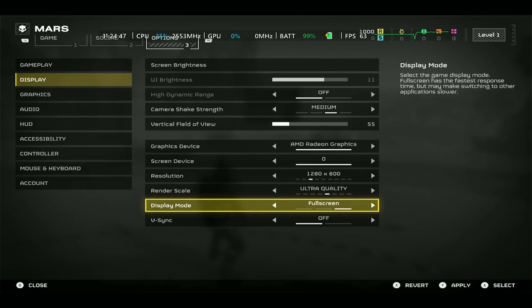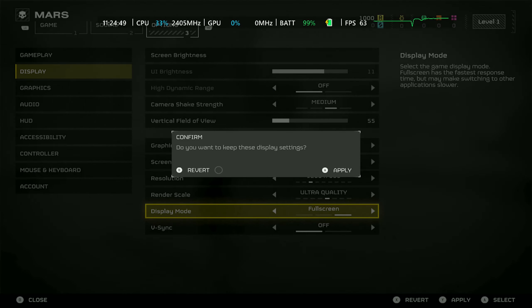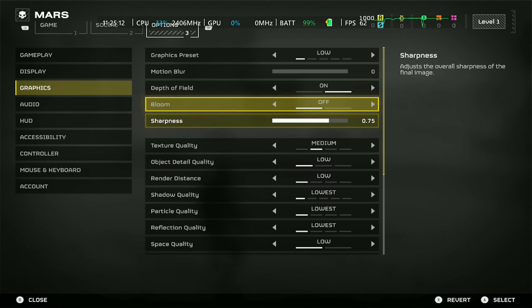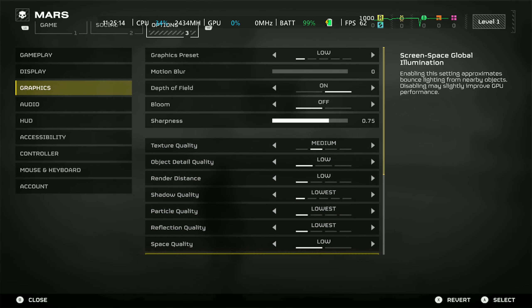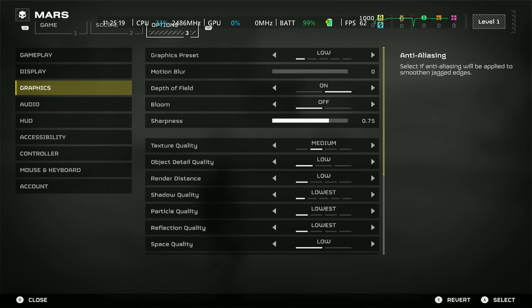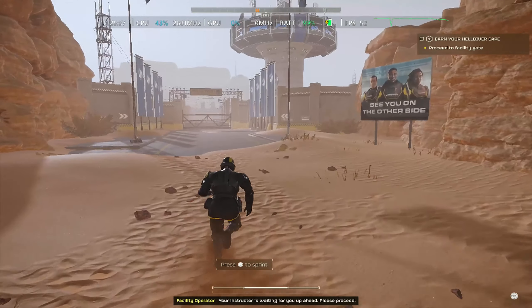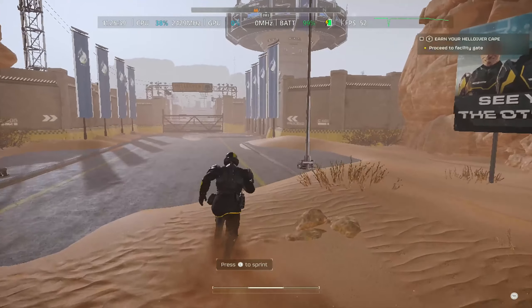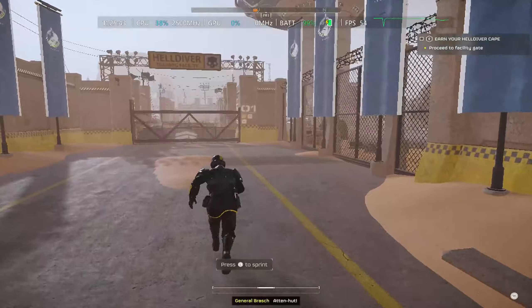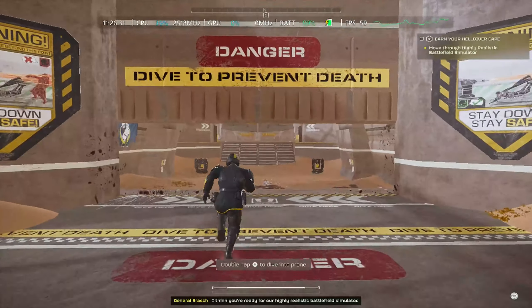As you can see here, these are my recommended settings. For resolution I have it at 800p for this video, but I'll recommend 900p. When it comes to my capture card, for some reason I'm not able to get 900p, but this is pretty close to what you would get with 900p. When it comes to display and rendering graphics, I have it set to ultra low, and the preset set to low.